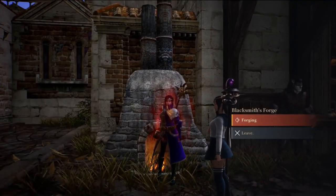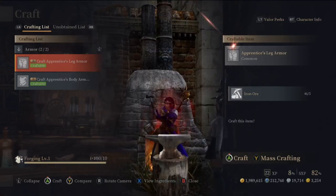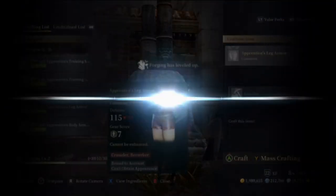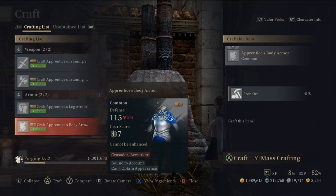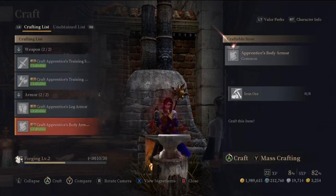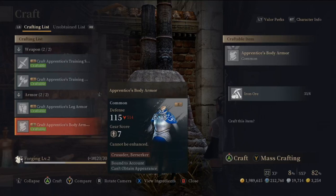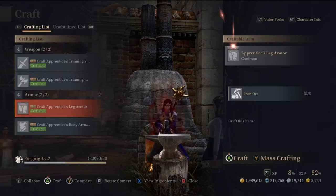Next up, we have the blacksmith's forge. This is where you're gonna craft armor for the crusader and the berserker. Again, I'm rather low level here primarily because I haven't had a need to craft this type of armor, so you're gonna see that as I level up, new recipes are gonna be unlocked for me. If there is something that you need to craft, that doesn't necessarily mean that it's gonna be unlocked as you level up that expertise in the various professions. In some cases, you are gonna have to find the recipe perhaps as a drop, or you might have to find it on the marketplace, or perhaps an NPC is gonna give it to you.